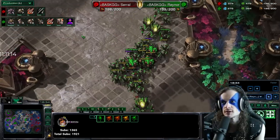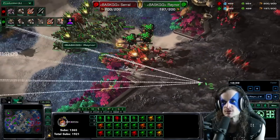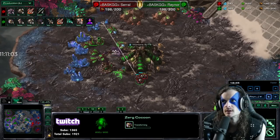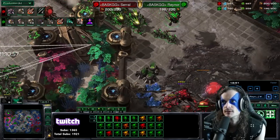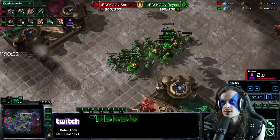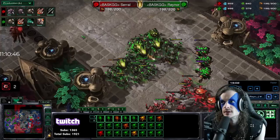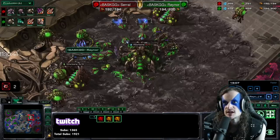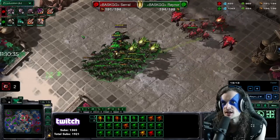Full roaches on the top side, main army up mid, and another strike team in the south. Rainer finds purchase and kills a base. He's going to rotate around to the south with the main army — both players are still maxed out. Corrosive biles going down; Rainer with the dodge. A bunch of changelings are dropped. Lurker range being researched, two lurkers being morphed. Plus three ranged attack is nearly done. Plus three armor is nearly done. Rainer is now very far ahead in tech.